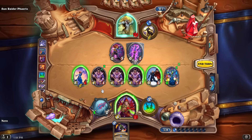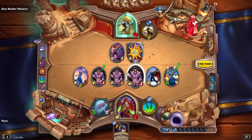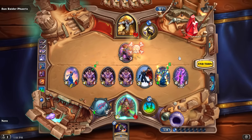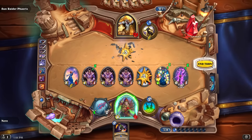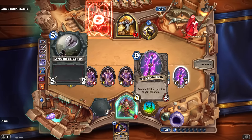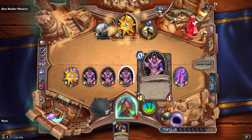One thing to keep in mind: if you have a weapon and the Staff of Origination on your side, when you attack it's not going to do any damage back to you — so that's kind of nice.